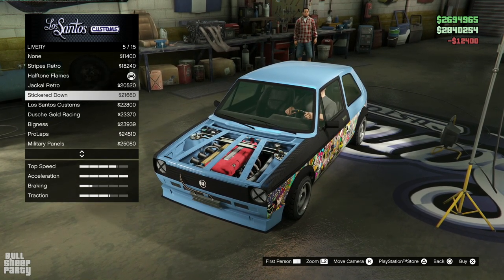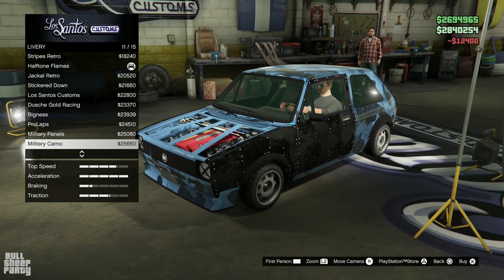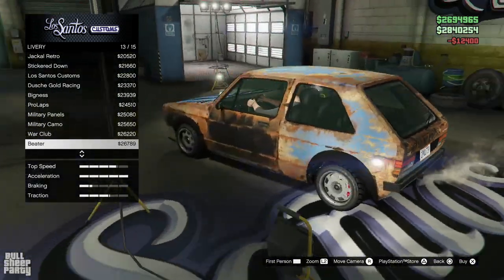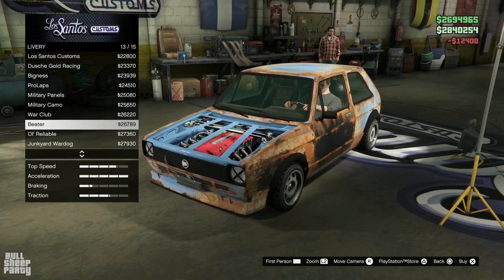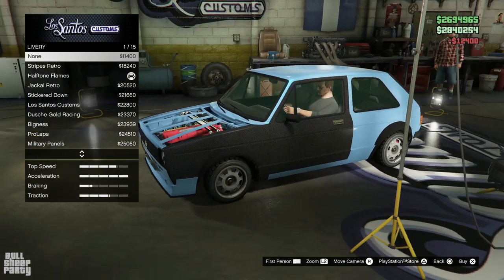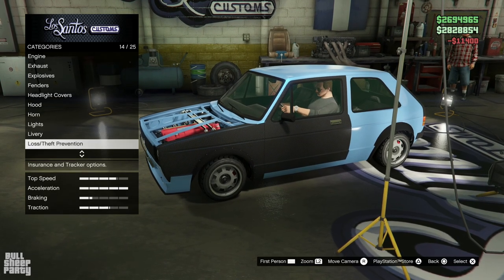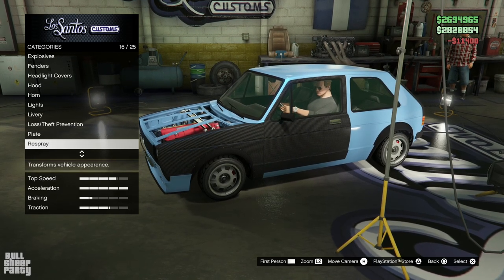Liveries — here are all the liveries we can choose from, and some are looking cool. Oh I remember there was a rusty one — there we go, there was a rusty livery when I originally customized this vehicle. Oh my god, there are levels of rusty liveries. That's cool. But for the sake of the video let's just go with the none option, because we are going to be respraying the vehicle at the end of our stay at Los Santos Customs.